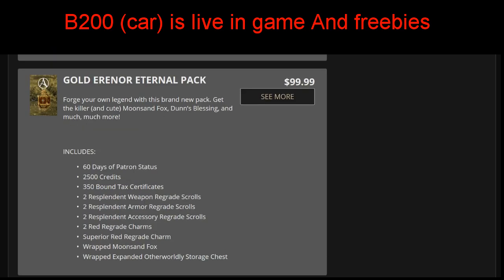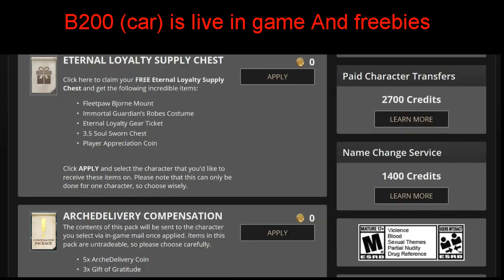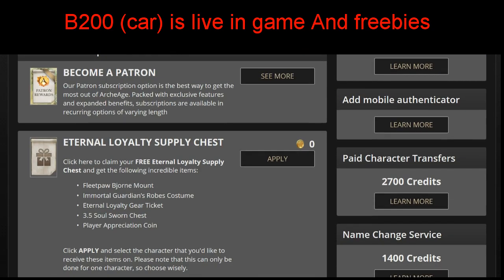So we've got the car in the $150 pack, and some free compensation items - you get a bear, a robe costume, and an eternal loyalty gear ticket, which could be interesting. Not sure what that is - we'll find out more in the next couple of hours as people start claiming and wearing the costume on their characters. North America servers are still down, but you can check this out on the Trion Worlds website and grab your free stuff before they take it away like the golden key.